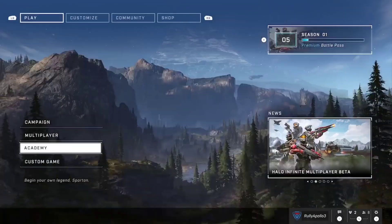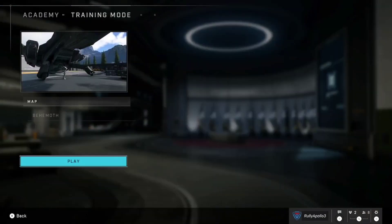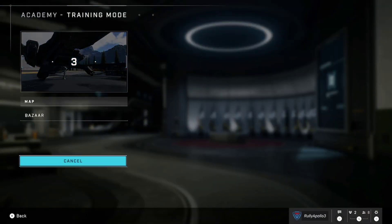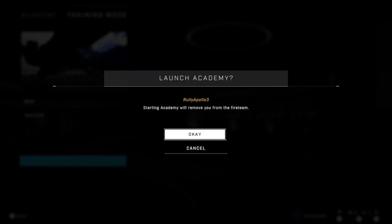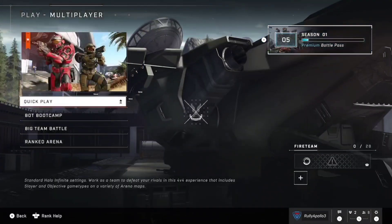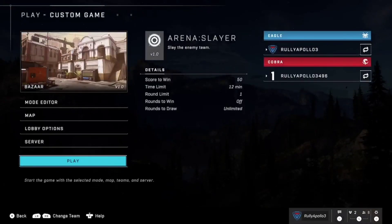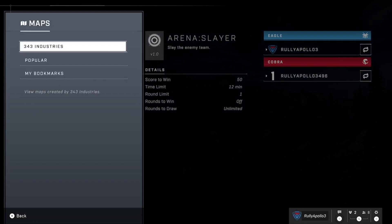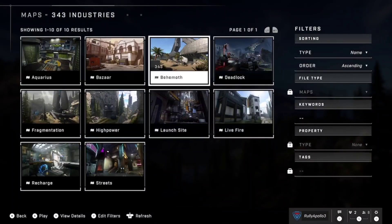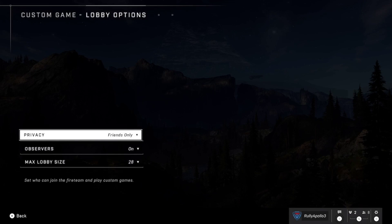Press A, select Add New, then wait for it to load and add in your Xbox account. Before you continue, just remember that you need to have your main profile connected first before you add the new one — so keep that in mind.